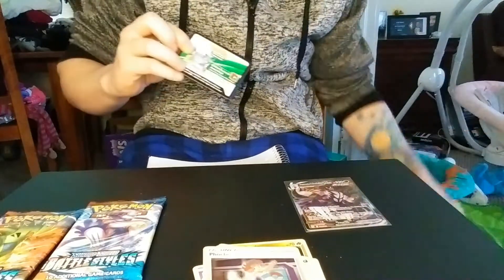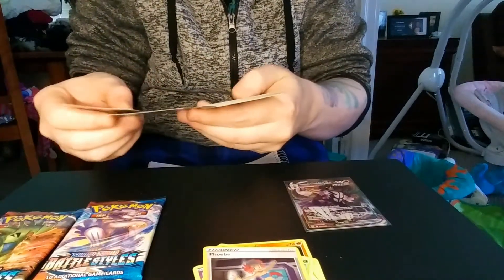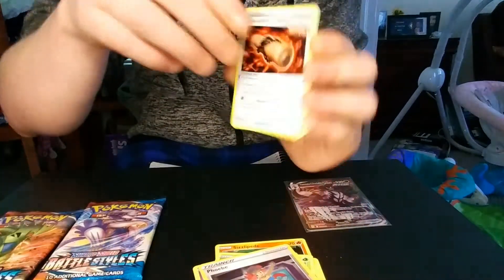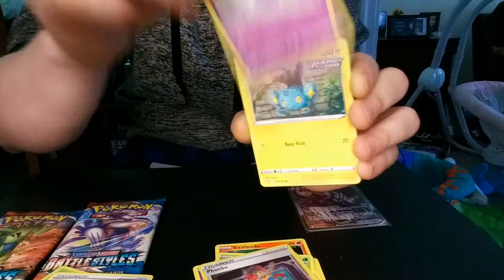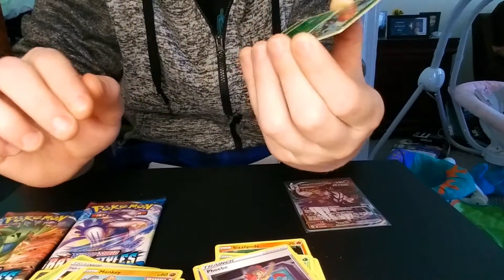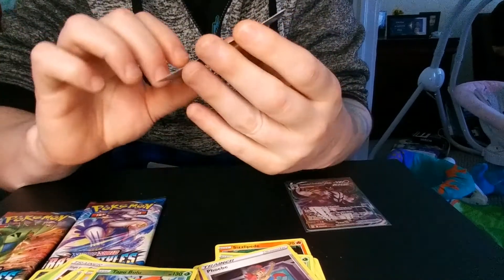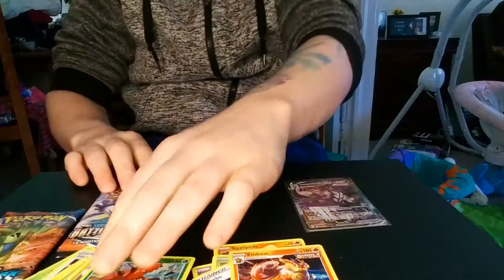Another White Code card. Start off with a Grass Energy, Single Strike Scroll of Scorn, Bruxish, Bouffalant, Espurr, Shinx, Blipbug, Pawniard, Mankey, a Reverse Holo Tower of Darkness, and a Single Strike Emboar. I do like how it looks though — it's pretty cool. Gonna sleeve both of those, obviously.